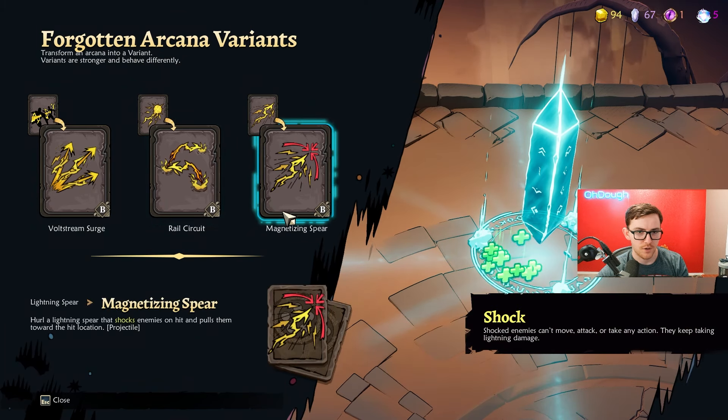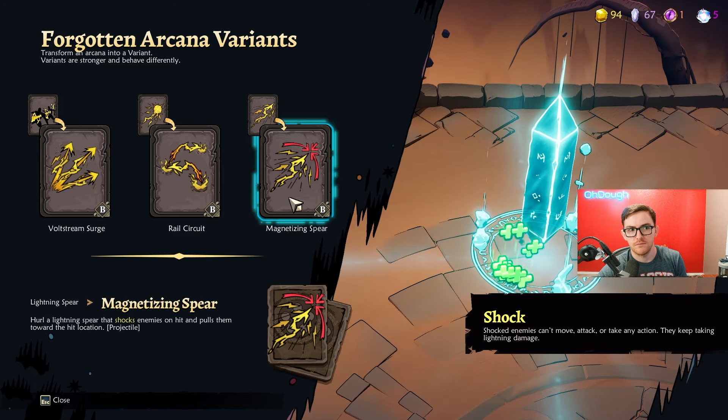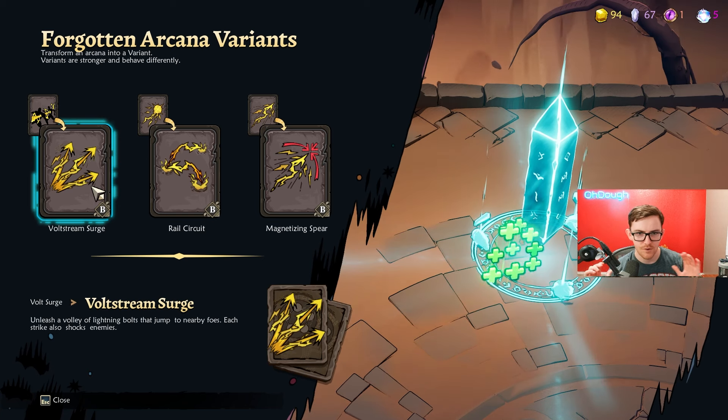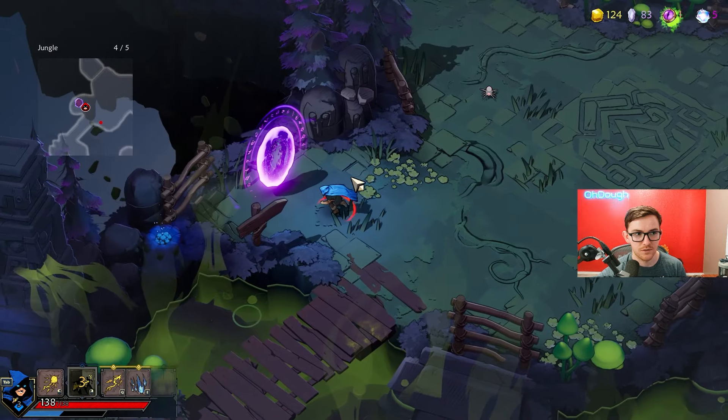Furthermore, when you beat a chapter, you can also augment an ability, giving it new ways of functioning or just improving what it currently has — maybe it circles back, has more damage, more dragons being sent out. You name it. There are a lot more ways to get power as a wizard.